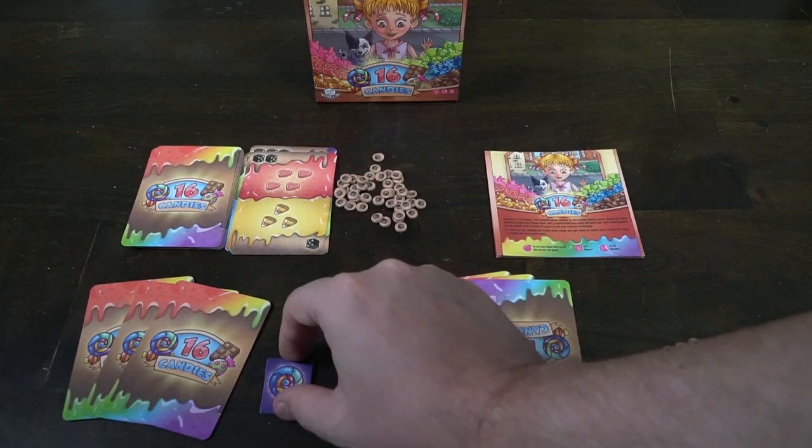After penalties are resolved, the first player marker switches, everybody takes their cards, shuffles them back up, and forms another round of play. You deal cards to each player as well as one face up to start the discard pile, and the round repeats itself.